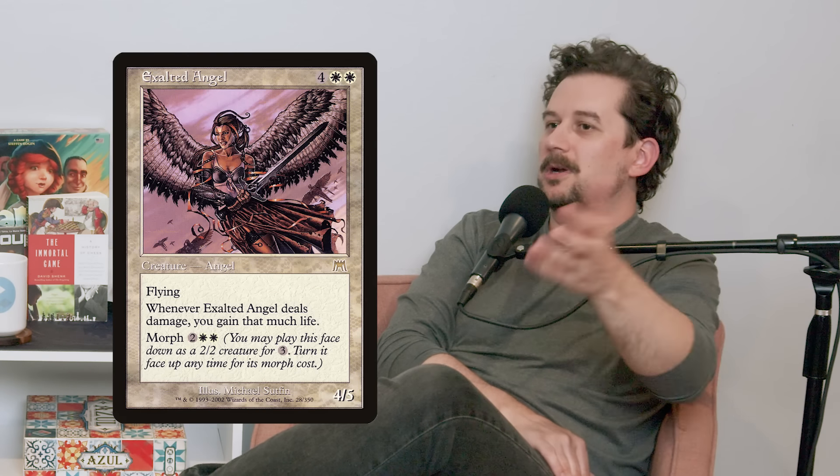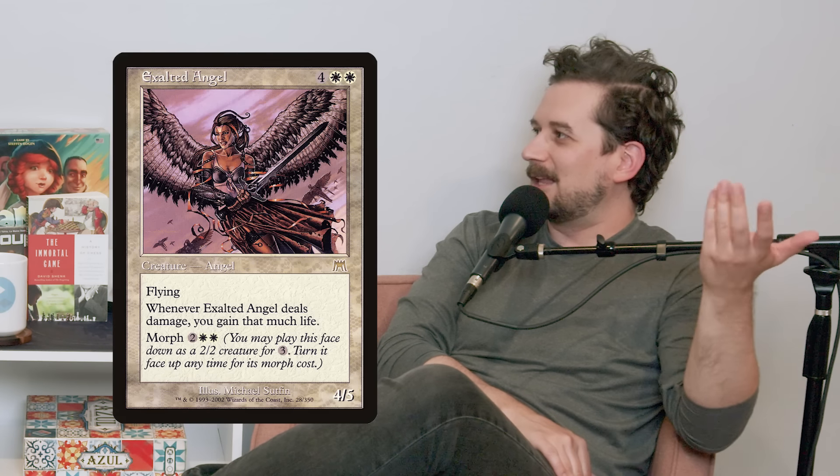The deck archetype Astral Slide spawned had a really interesting interaction with morph creatures — morph being a premier mechanic at the time in Onslaught block. You could morph a creature face down, flicker it with Astral Slide, and it would come back face up — so you'd end up not having to pay the morph cost. The card played with it at the time was Exalted Angel: put it into play face down, flicker it, it turns face up, comes back, you attack with it and gain life. Very good interactions. I was really racking my brain for other clear enablers at the same level as Astral Slide and I couldn't come up with any that are as unique.